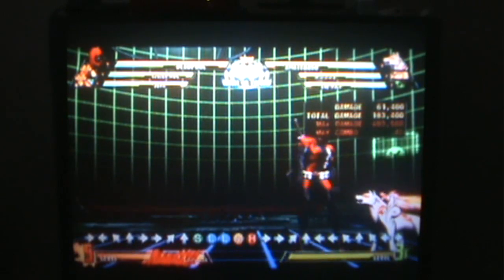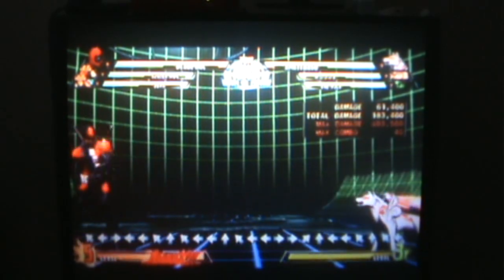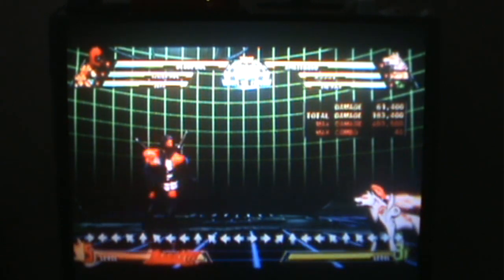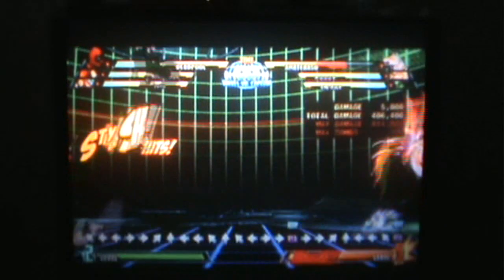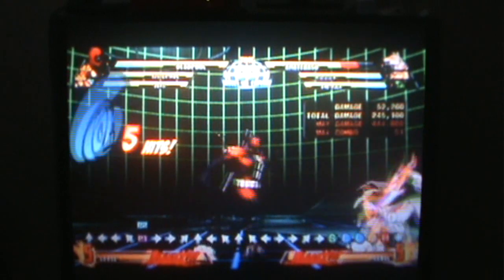Your opponent can also use hyper combos, which take up their hyper combo gauge. You can have up to five levels in the hyper combo bar, and you need at least three levels to do your character's ultimate hyper combo. But if you have more than three, you can do a Crossover Combination — pretty much you plus your two partners come together for a super mega attack. It took three levels of the hyper combo bar, and it brings out both your partners to do a super hyper combo that kicks the crap out of your opponent.